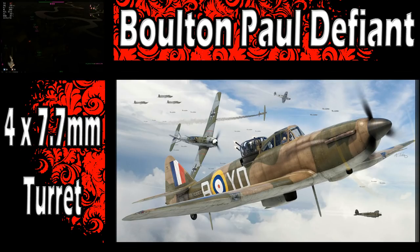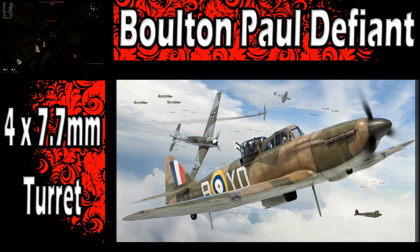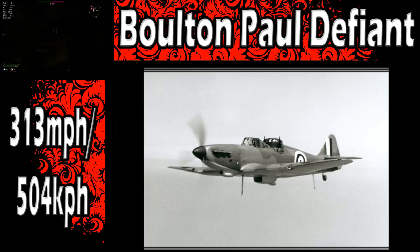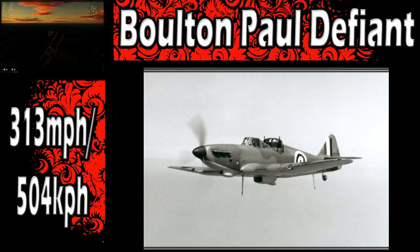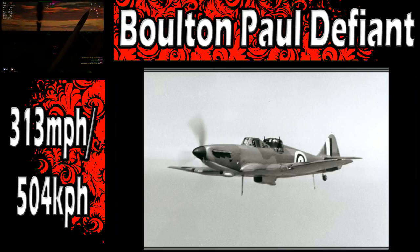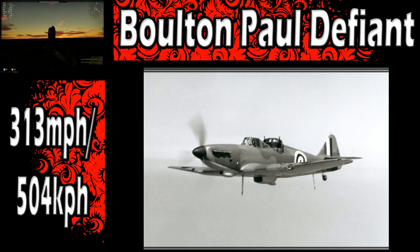Despite the early successes, the Luftwaffe crews eventually realized the limits of the Defiant. The turret, even though it had a lot of firepower, proved to add substantial drag and weight to the airframe, resulting in very poor performance compared to later Luftwaffe aerial implements. Performance was everything to a dogfighting aircrew and the Defiant just would not suffice, as it simply wasn't fast enough. Once it became common knowledge that the Defiant mounted no forward-facing defensive armaments whatsoever, the Luftwaffe made it their strategy to attack from the front.